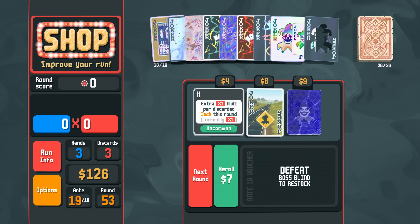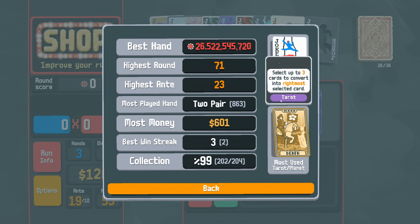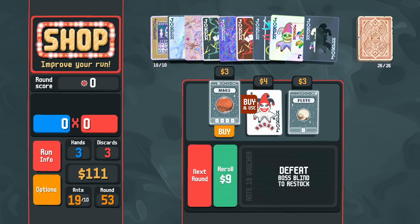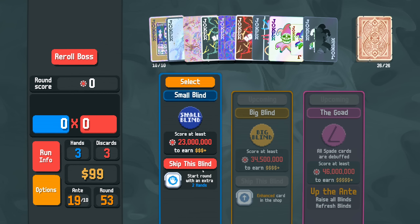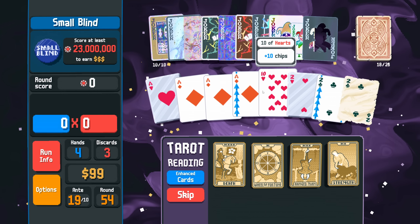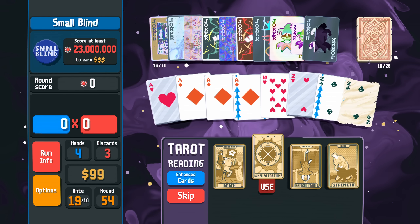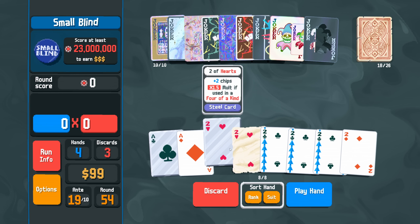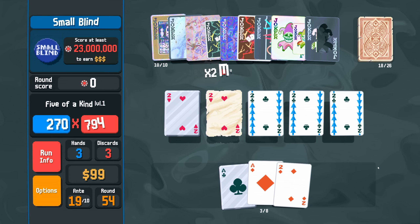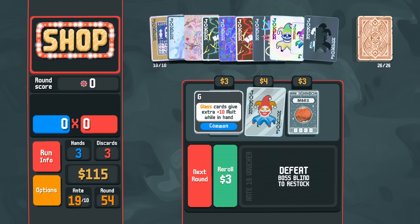Hit the Road Jack, but not in polychrome — but that's not even my big one right now. Nope, it's Acrobat which is sitting quietly in its negative form just hiding. Four of a kind — upgrade that every time apart from the ones I inevitably don't see. Ante 19. Four of a kind, four of a kind — destroy three cards. Let's go Wheel of Fortune. We've played five of a kind 29 times now. Mars.